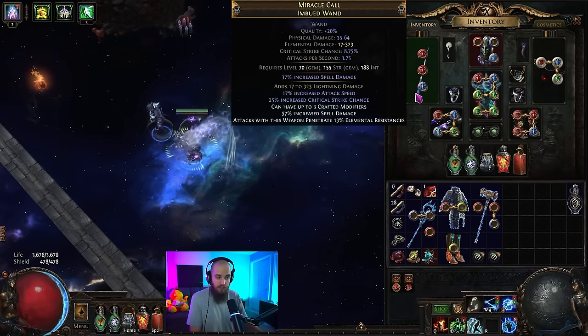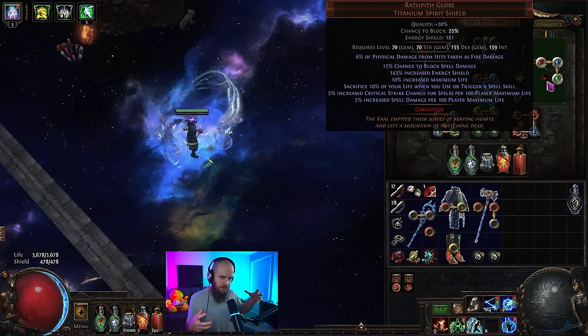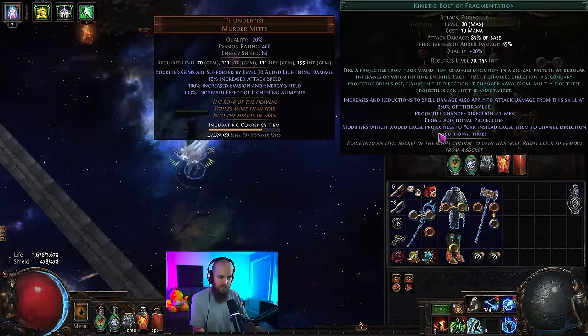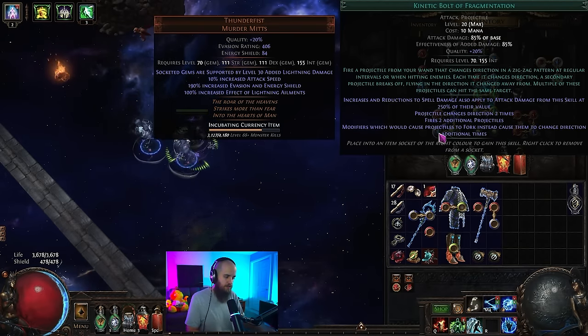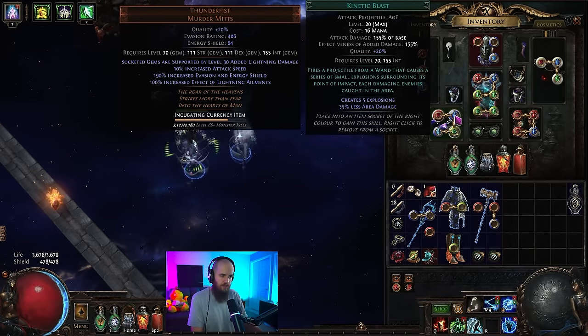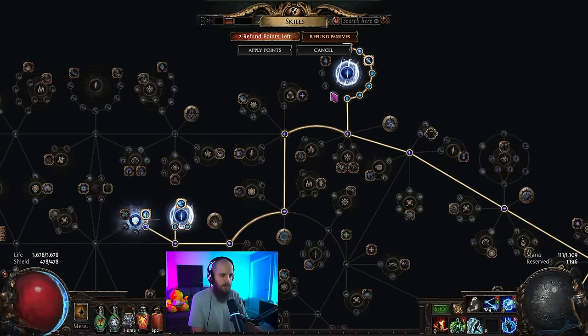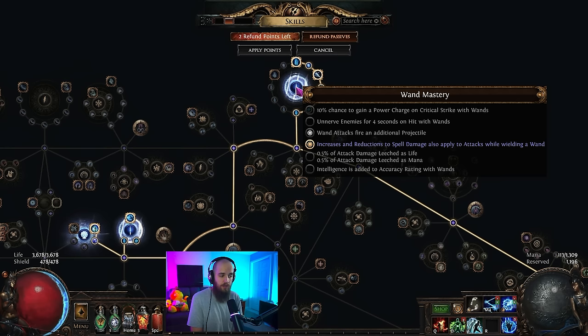This means you are able to scale spell damage as a huge damage multiplier for this skill. That's the reason our wand has crafted spell damage on it and we're using Wrathpith Globe — these items give us super large amounts of spell damage, which at 100 spell damage scales the damage of this ability by 250% of that. You might ask: Kinetic Blast doesn't have that, so why are you using it? Well, since we go up to the top portion of the tree and get both wand nodes, there's a wand mastery that says increases and reductions of spell damage also apply to attacks while wielding a wand. So Kinetic Blast scales all that spell damage perfectly fine.